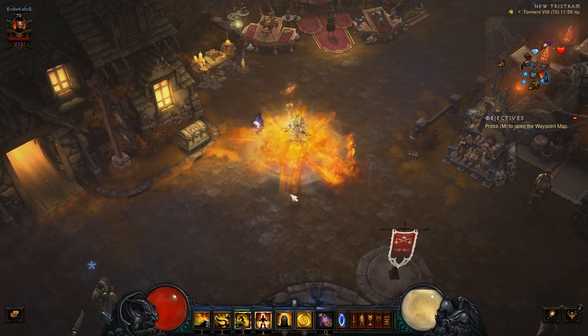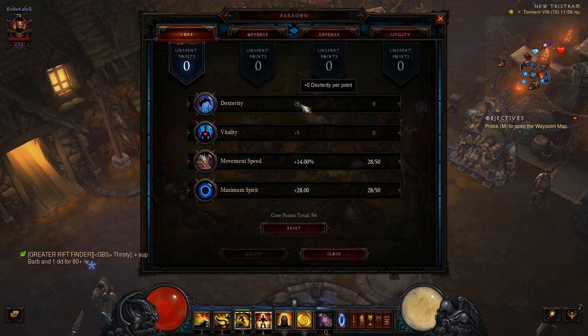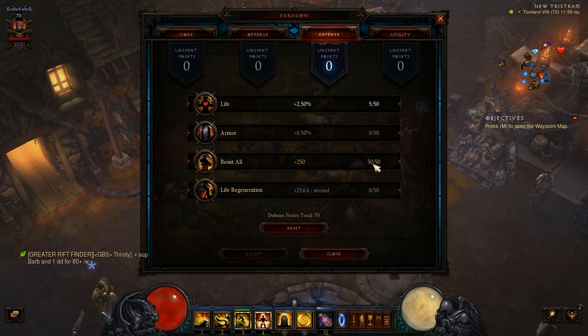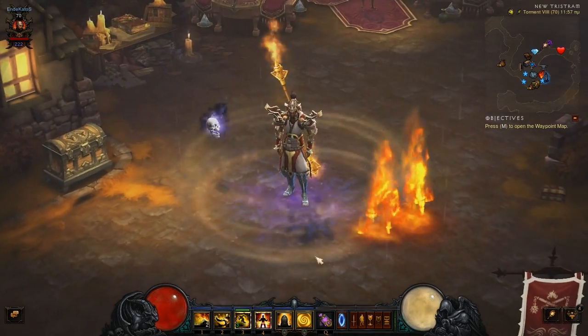For the Paragon points: as you can see, I mastered this dungeon at Paragon level 222. I used my Paragon points like this — in the Core tab I put points in movement speed and maximum spirit. In the Offense tab, cooldown reduction is very important so it gets maxed out, and the rest of the points go to attack speed. In the Defense tab, resistance is maxed out and some points go to life. In the Utility tab, resource cost reduction is maxed out to help us with not spending too much spirit, and the rest of the points go to life per hit.